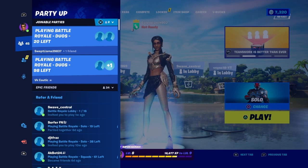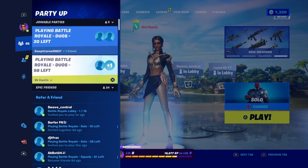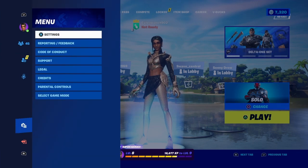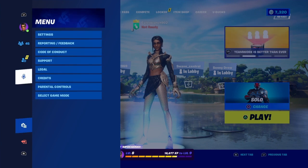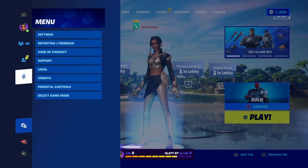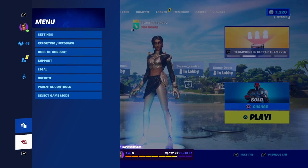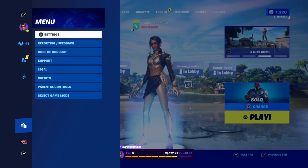In the pause menu you'll also see things like party up, joinable parties, and add friends. We're going to make our way over to the tab called Menu. It's the second to last tab down, right underneath the microphone icon and right above leave match.